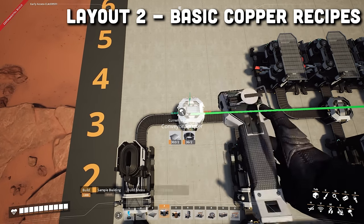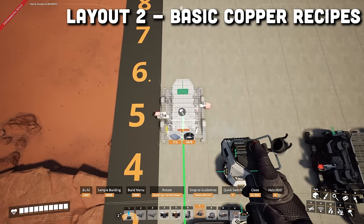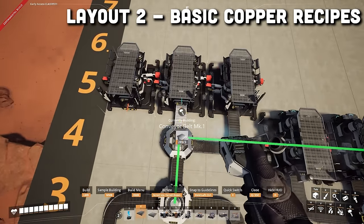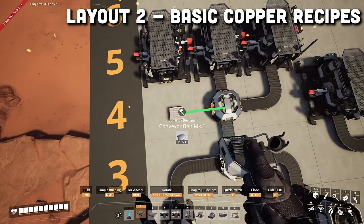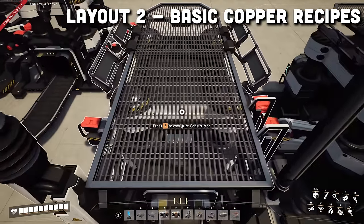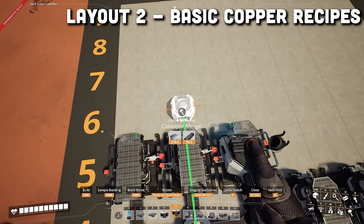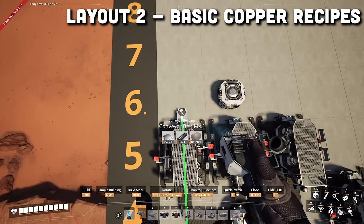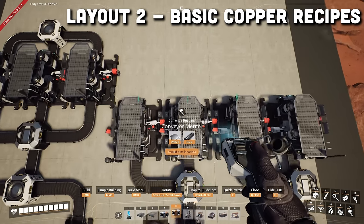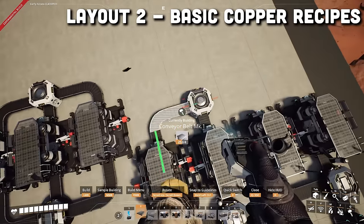Then in front of this merger, we want to add a splitter followed by three more constructors in the fifth row in columns one, two, and three. Then we will connect these constructors to the splitter. We will set these three constructors to do copper sheets and the other four constructors to do wires. Then in front of these first three constructors, we will add a merger facing forward and connect all three constructors to this merger. Then we will add a merger in front of the constructor in the fifth column and connect the two constructors to that merger.